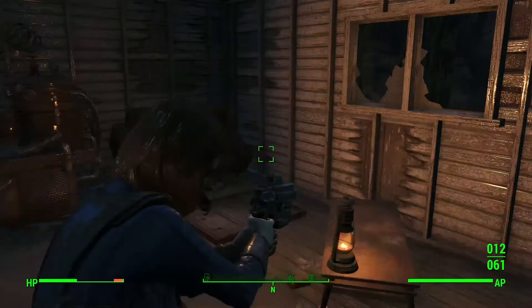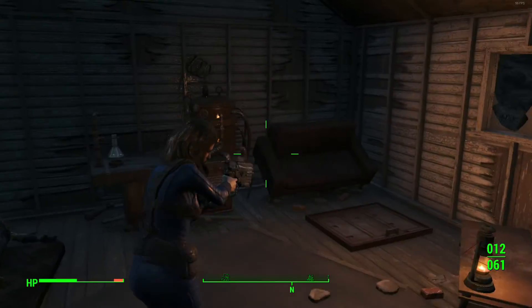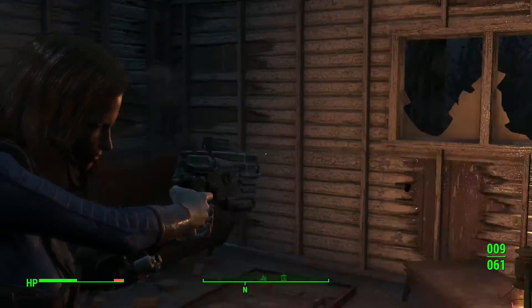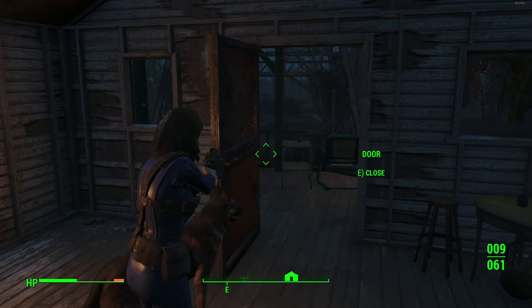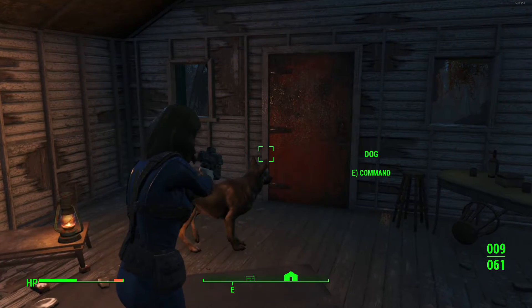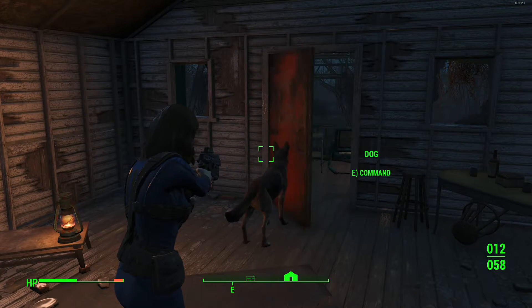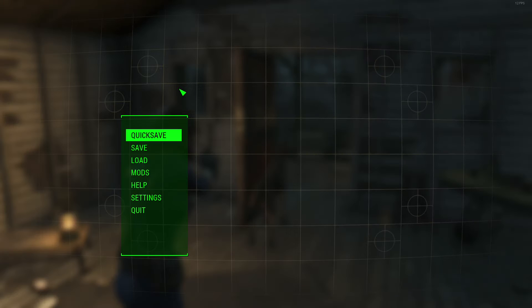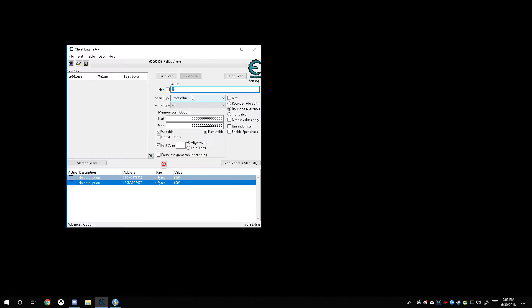We can also do the same thing with bullets. As you can see I have nine bullets. We're going to start off with 12 and then see if we can freeze the value and turn it into infinite ammo. So we've got 12 right now.